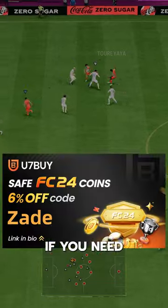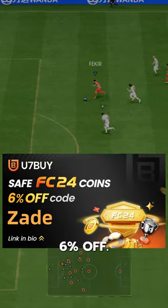Fakir goes for 100k via SBC. If you need coins, go to U7Buy, use code Zaid for 6% off.